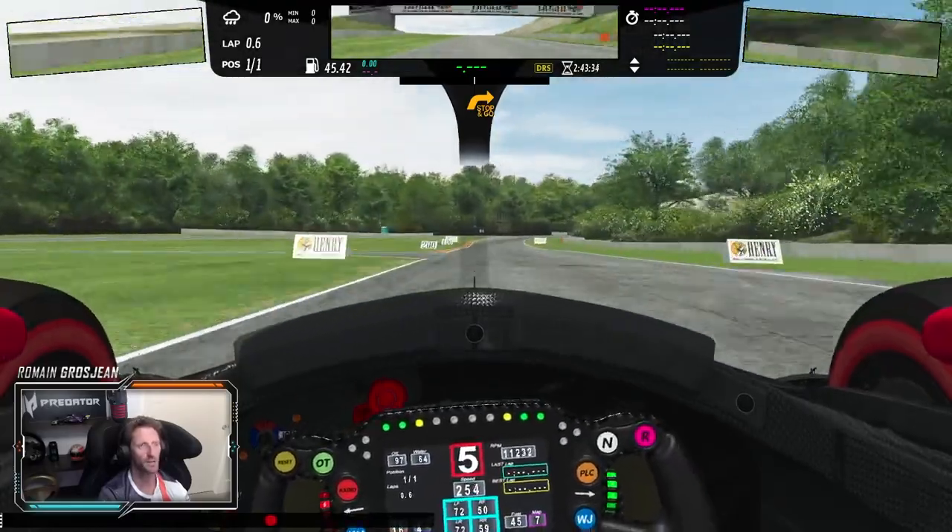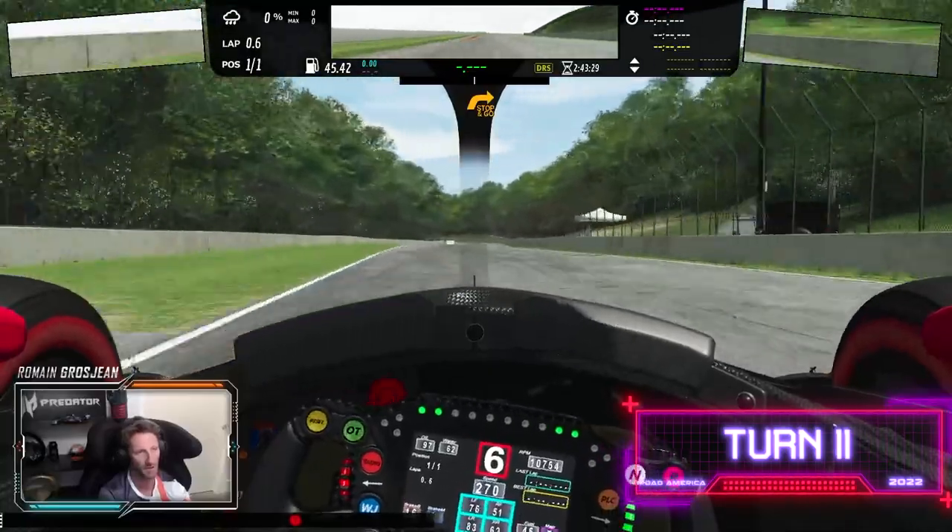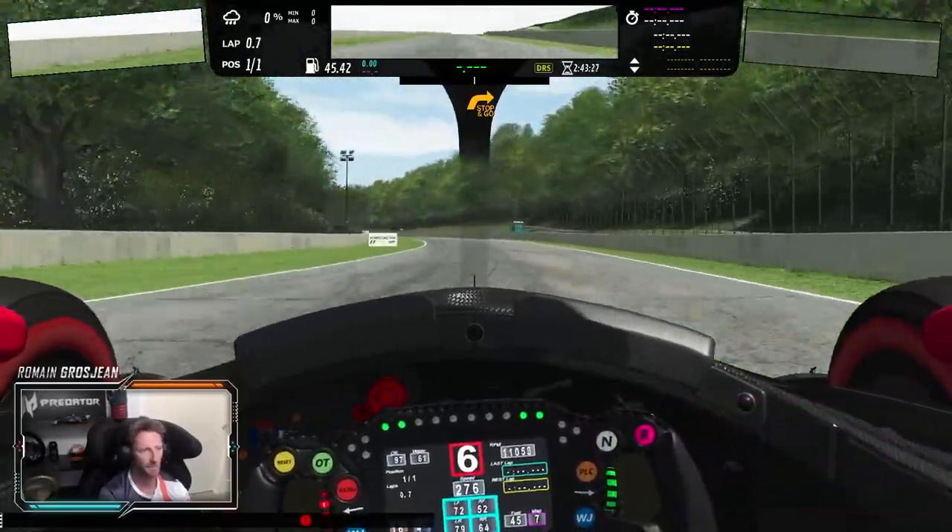On the back straight, into the kink — flat-out corners. Not easy on cold cars. Car bounces a lot. Big top speed here.